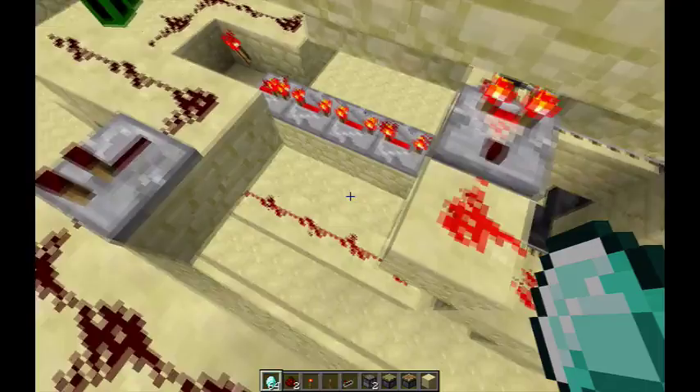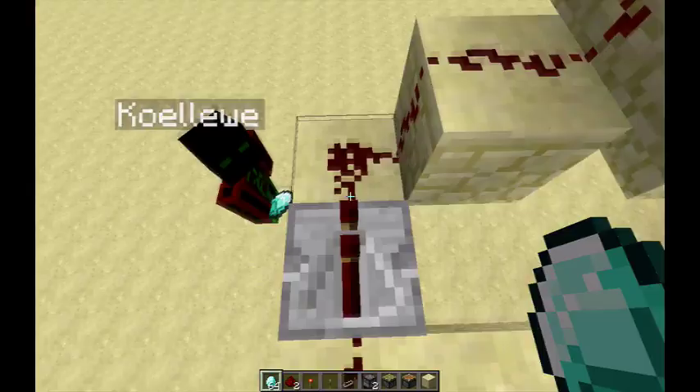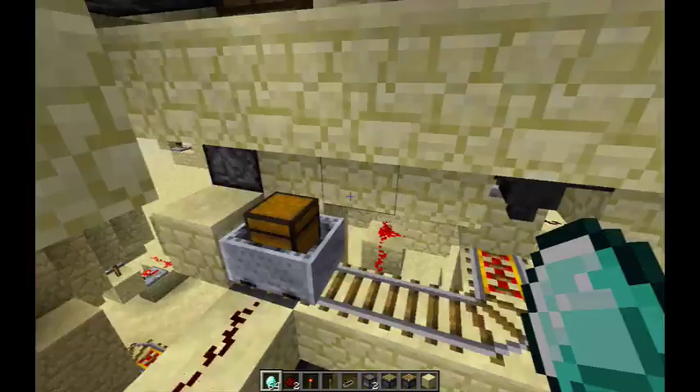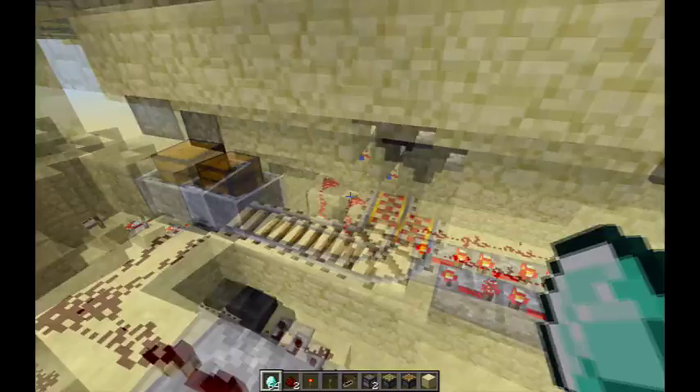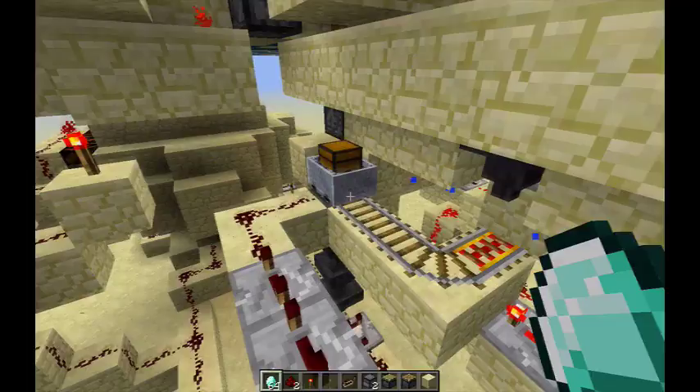The redstone signal is almost completely full, but there's only one left. When the thing is filled completely with five redstone, it triggers the last signal — all 15 blocks — which then triggers a mechanism for actually calling the cart to come and take the five items out. It's timed specifically for the cart to actually come and pick up exactly five blocks and then go back.